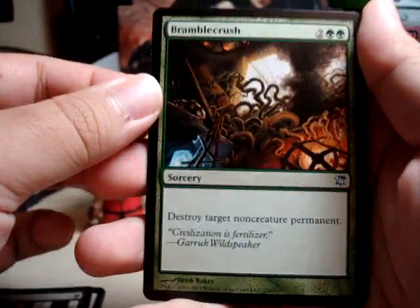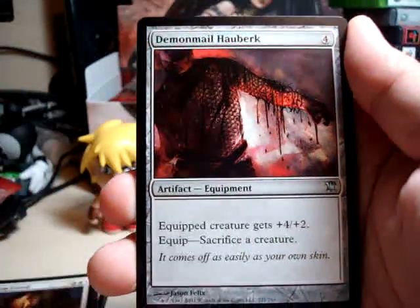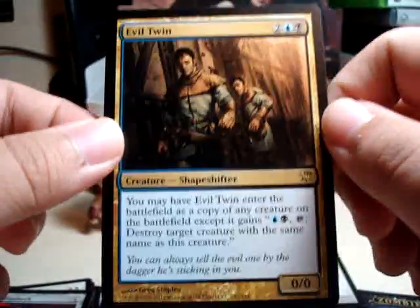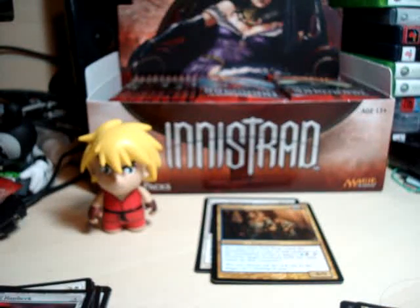Today we ended up getting Bramble Crush, Mausoleum Guard, Demon Mail Hauberk, the shiny Markov Patrician — which is pretty cool — and the rare we got today was Evil Twin! Nice. Hope you guys enjoyed the video, thanks for watching, and I will see you guys tomorrow! Peace!